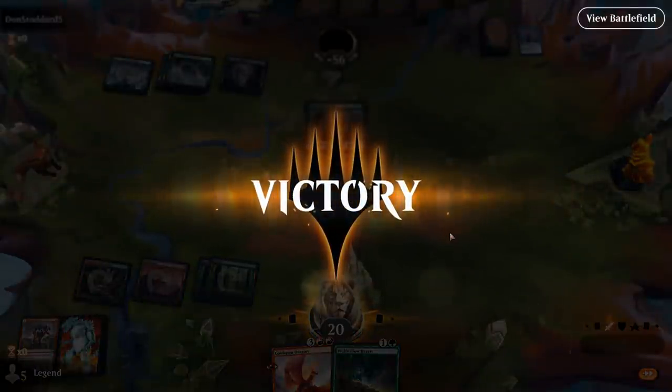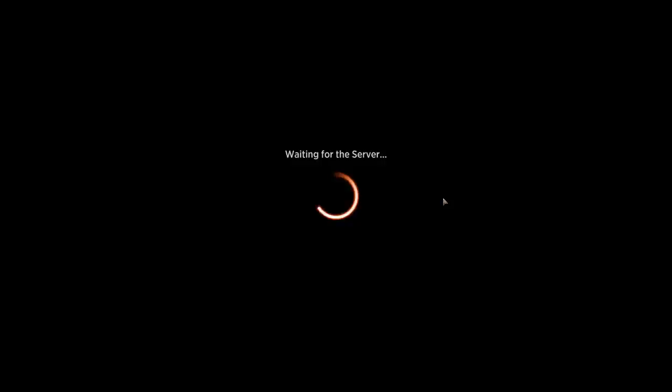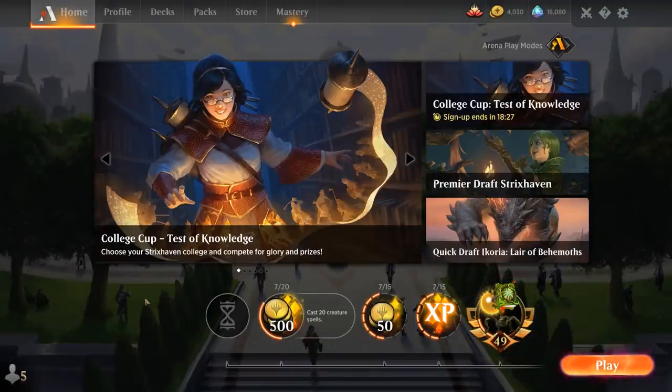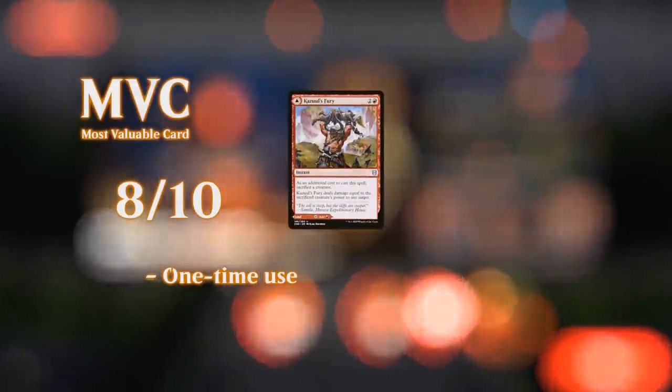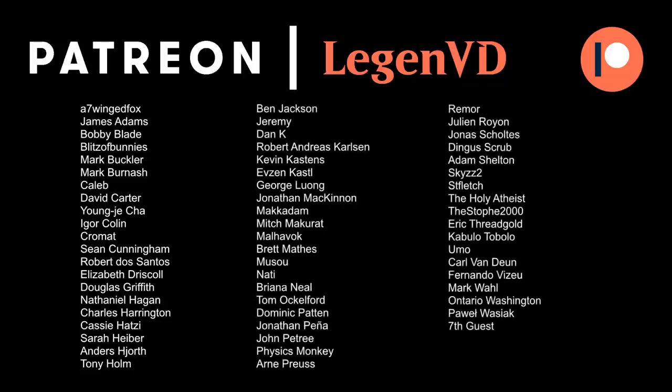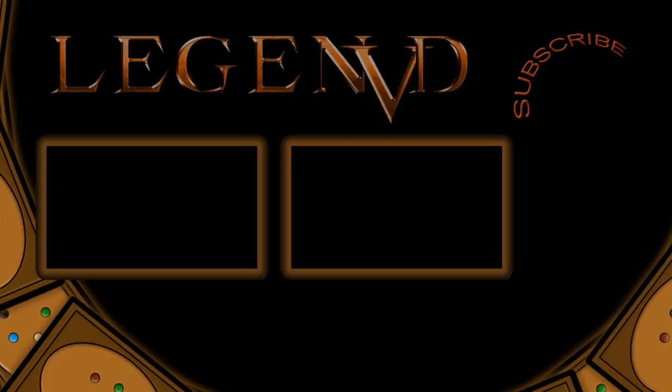Goldspan Dragon is one powerful card, and this deck can potentially cheat it into play on turn 3, which makes it even better. The extra mana from treasures definitely comes in handy with Exponential Growth. Overall, Golden Growth is a fun and relatively powerful deck in Standard if you're in the market for Goldspan Dragons and pump spells. Thanks for watching, hope you enjoyed, and as always have a nice day. A big thank you to all my patrons — you can become a patron and decide future video topics at patreon.com/legendvd.